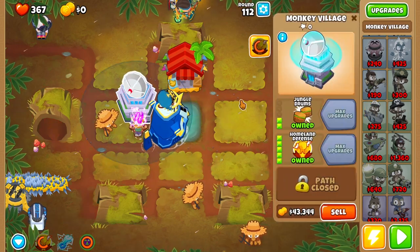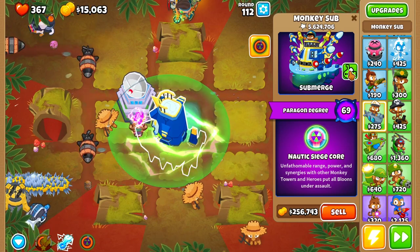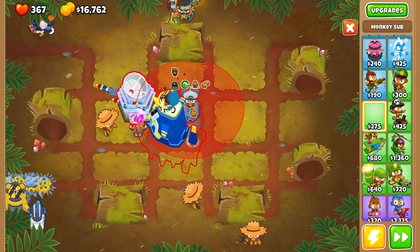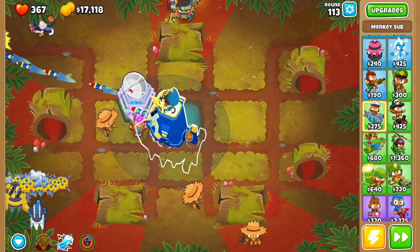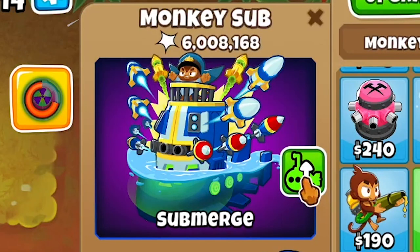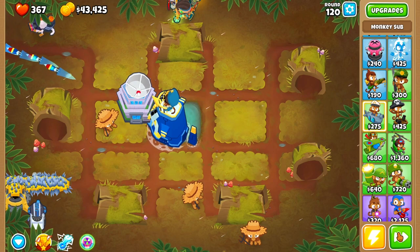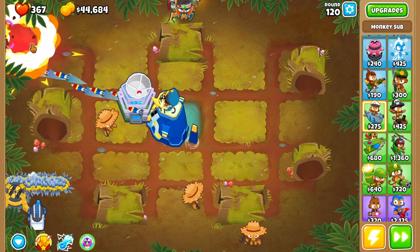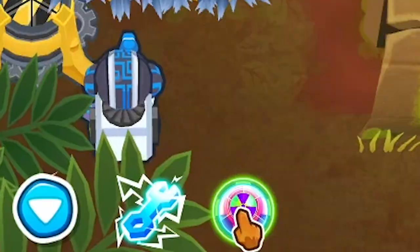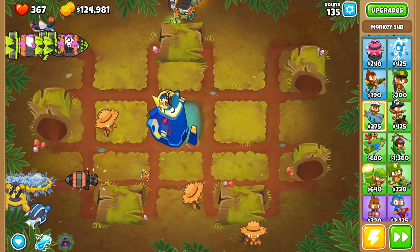Now he fires ballistic missiles, can submerge himself which still pops things well, has preemptive strike, and gives buffs to other sub monkeys. He has a little buff aura when placed nearby. He's kind of crazy — we can't boost him since he's a paragon. That new submerge button looks sick. He's just tearing through everything at round 115. I wonder what round 120 and 140 will look like.